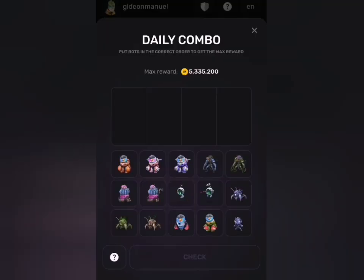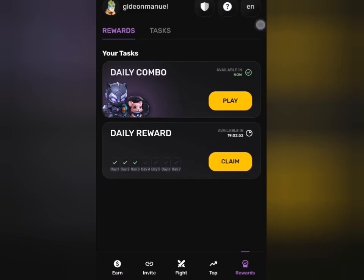Now, to the daily combo section. The cards we'll be selecting today are for our 5.3 million reward. I'll call the numbers and pick them so you can follow through. Please note that on your screen you might not have up to this value — in fact, it might not even be up to 2 million.